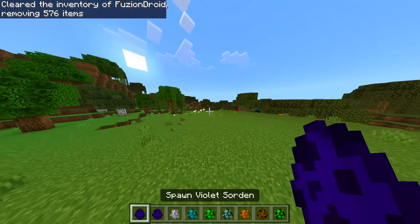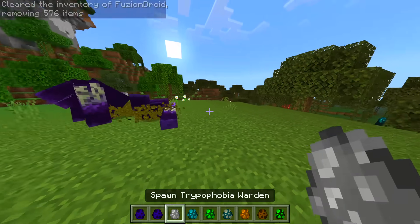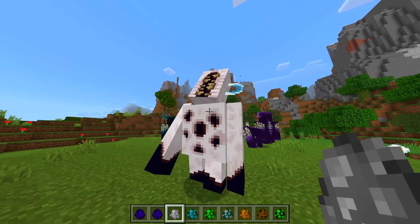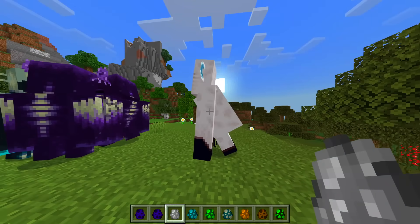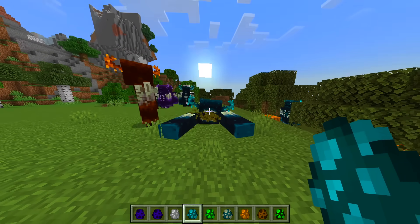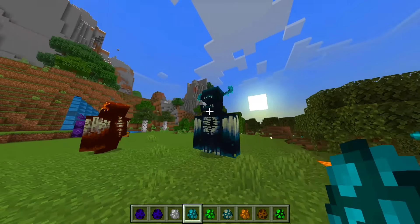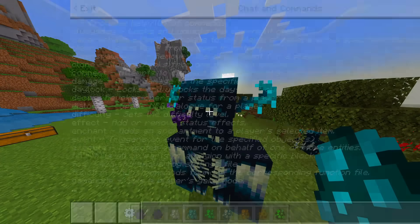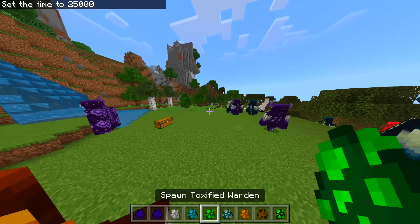These are like two different violet ones. What on earth are you? That kind of looks like a snow warden. We've got a monster one — what's a monster one gonna look like? It's a little bit big. The mouth is open — you look scary! Let's just do time set day because these things are pretty loud.